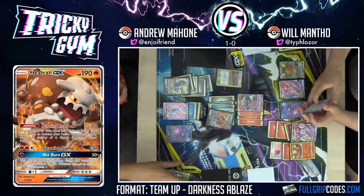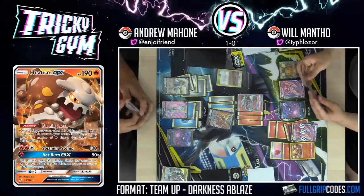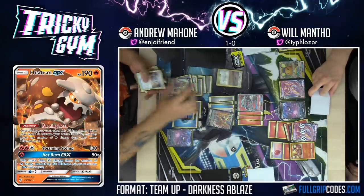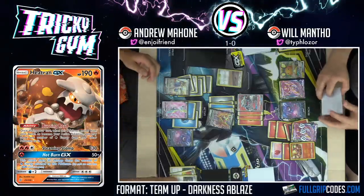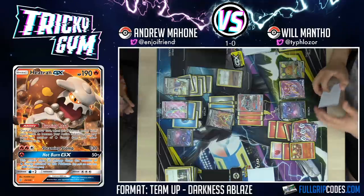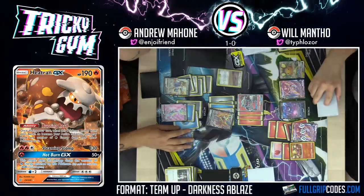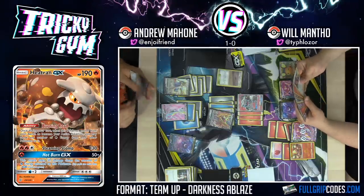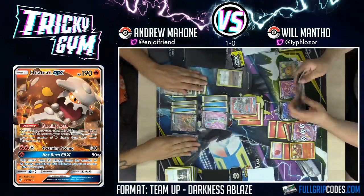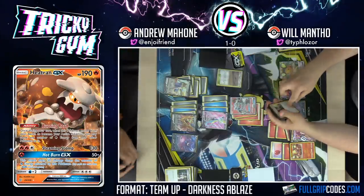How many Boss's Orders am I down? Zero — I have a Boss's Order and a Great Catcher in the deck. One of each? Yeah. Oh jeez — but you have Eldegoss as well. I do — that's pretty good. I think I have to dig for an energy. Alternatively, if you find a Switch, go into Heatran. I do have a Switch — just move energy to Heatran, that's busted. I forgot I could choose how many energy to put on it. Heatran is your boy right now — I'm going to put three on the Heatran.